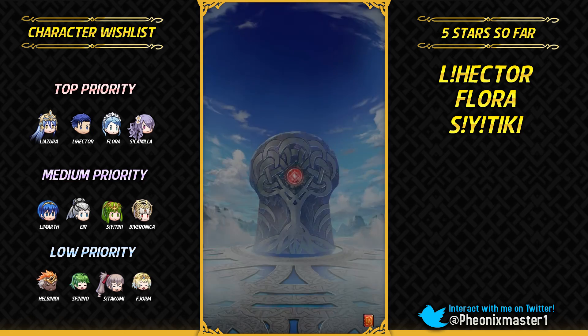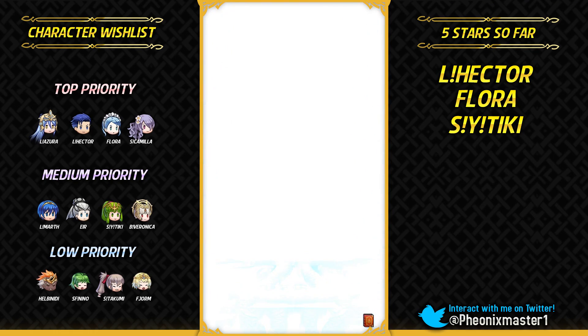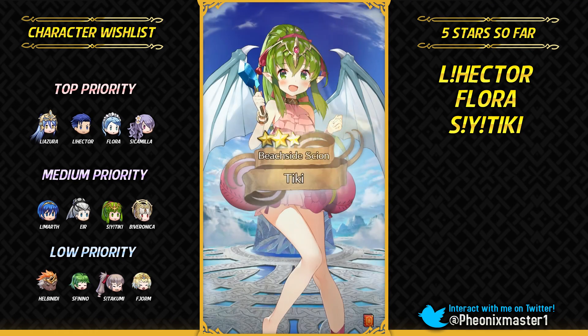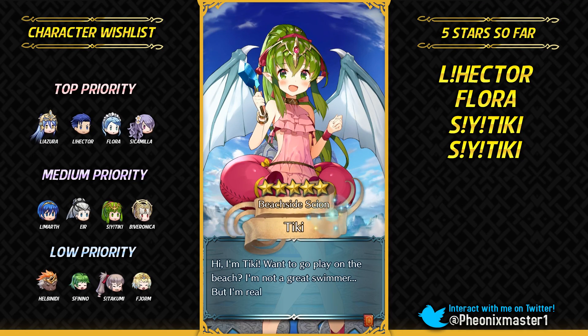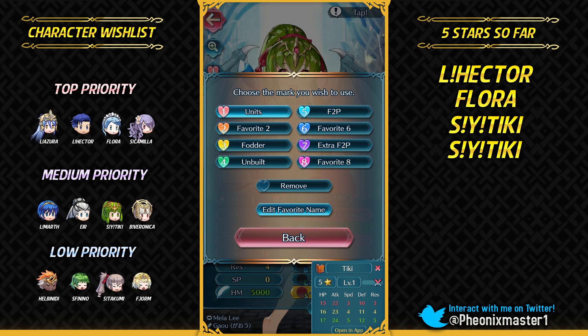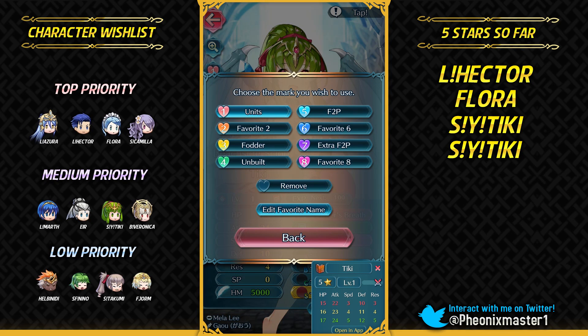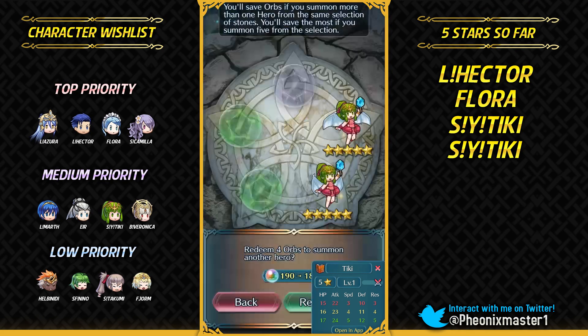Now if I can get Marth right here next to Tiki, that would be insane. Come on Marth, please get summoned. It's another Tiki — wow, two Summer Tiki's in a row! This one is plus attack minus defense. I'm definitely gonna be building this one up — plus attack is definitely pretty nice with her effective weapon. I can use her in arena assault for killing nasty dragons. So I'm gonna build up this plus attack IV.